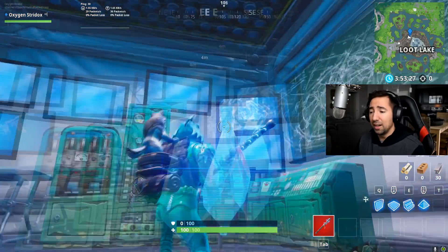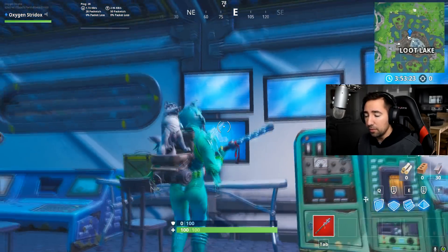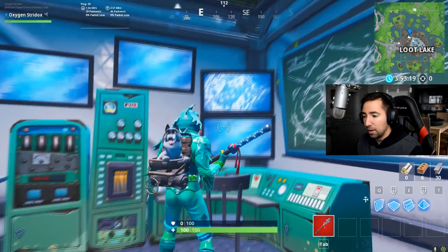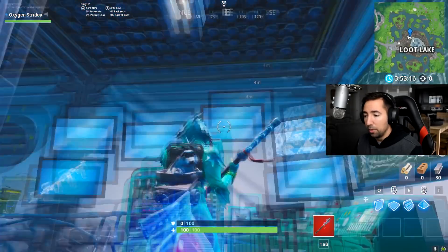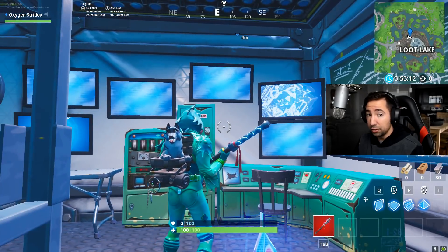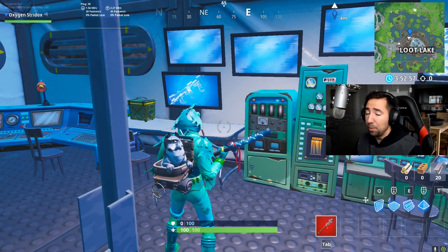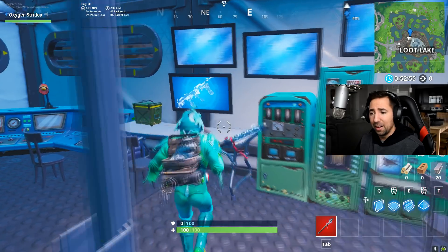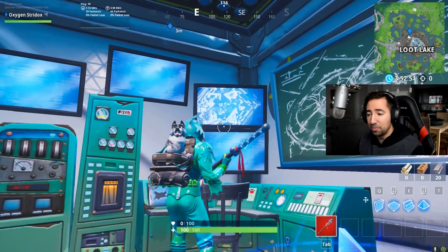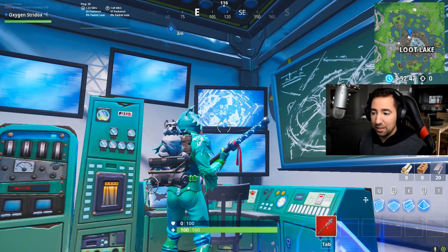Look at the blue screen monitors right here — one, two, three, four of them are not lit up. You do have two lit up at this very current moment. And what are those two items on the screen? These are vaulted items that they may be bringing back — we may be going back in time. This is a drum gun right here, and then this is a bounce pad. I love the bounce pads, I miss the bounce pads so much, which is absolutely insane.